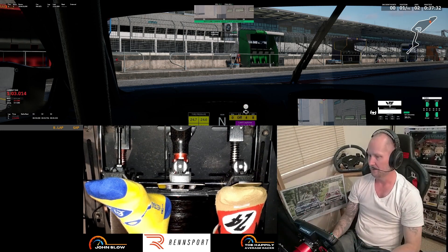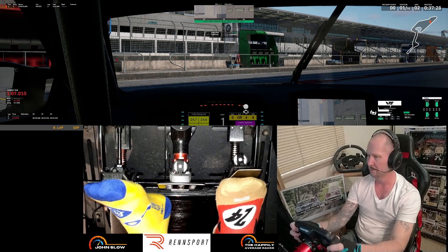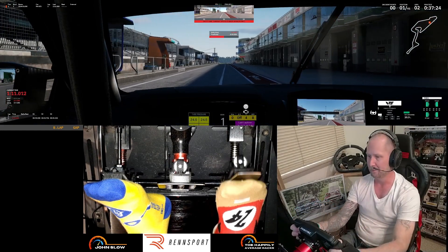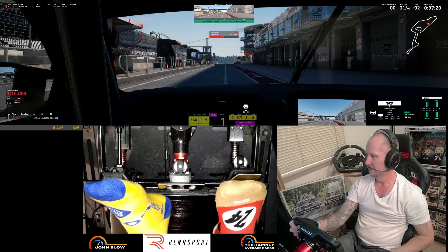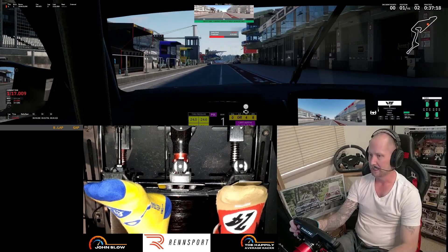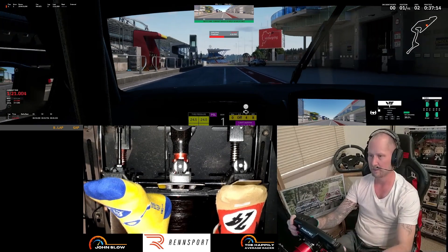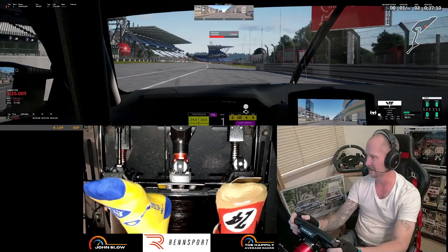So basically this is our very first drive, haven't touched it at all. It's got auto clutch on at the moment, it's going to launch out of the pits. I'm here at the Nürburgring in a BMW M4 GT3, we've turned the pit limiter on as well. This car we've driven in plenty of other simulators, so it'll be interesting to see how it compares. We're not going for any sort of lap times — just going to have a look at it and see how it feels in this very early access stage.